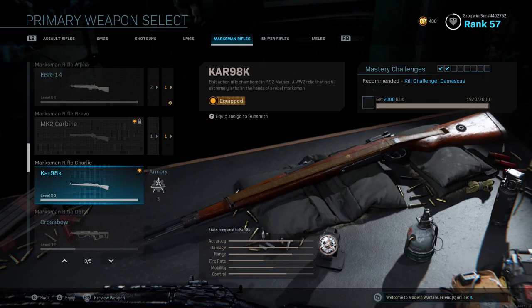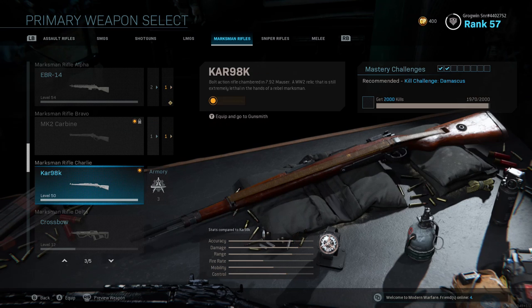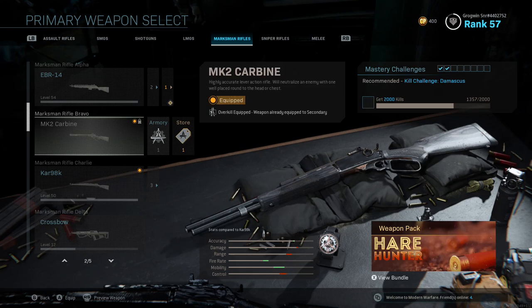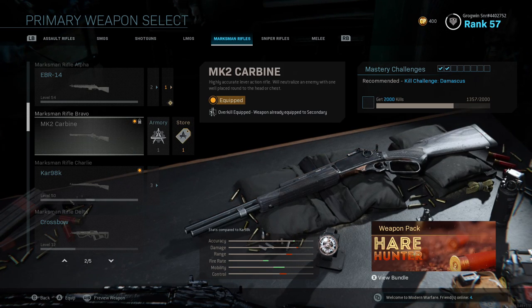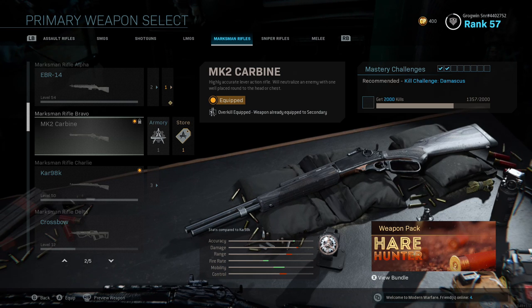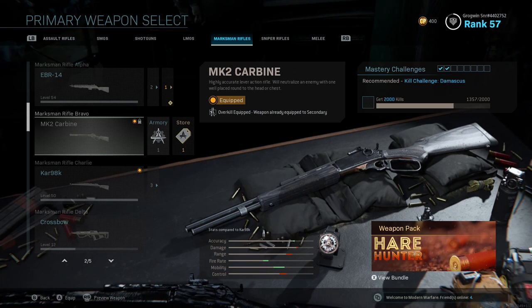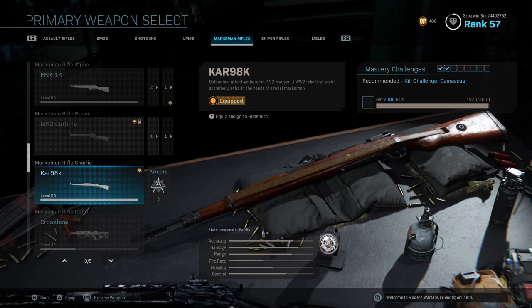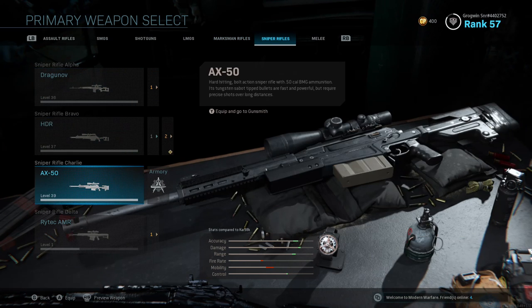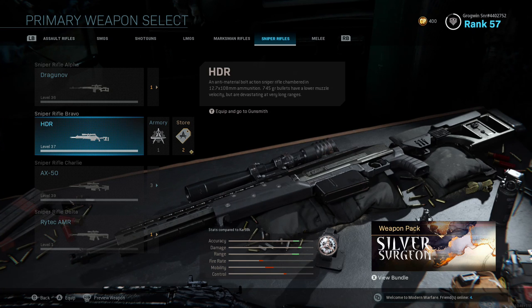That also goes for the Dragunov and the new Rytec sniper rifles. For quickscoping, only the HDR and AX50 for snipers, and only the MK2 Carbine and Kar98k for marksman rifles. The MK2 is quite fast with a faster reload time but does less damage and has less range. The Kar98k has more range but can be a little slow. Snipers are much slower than marksman rifles but do more damage and have more range, so it depends on your playstyle.